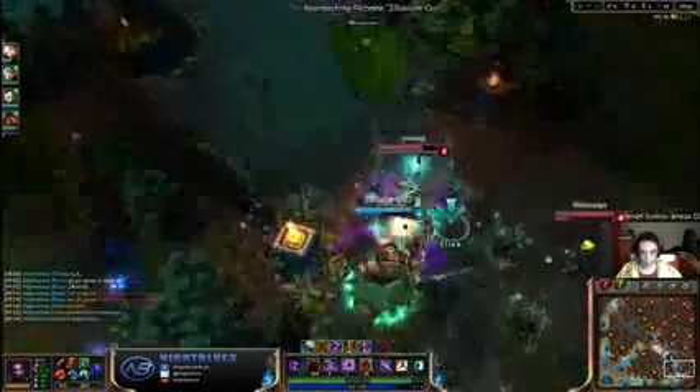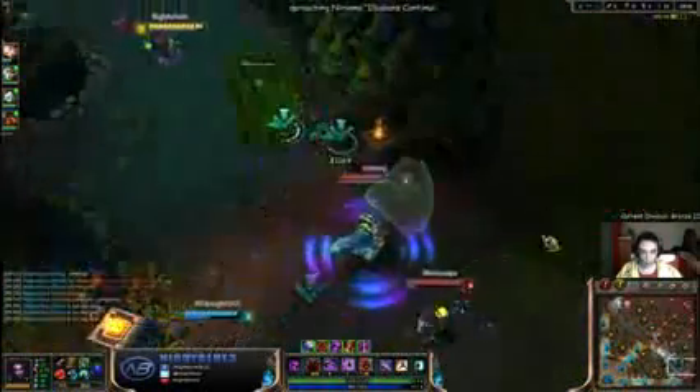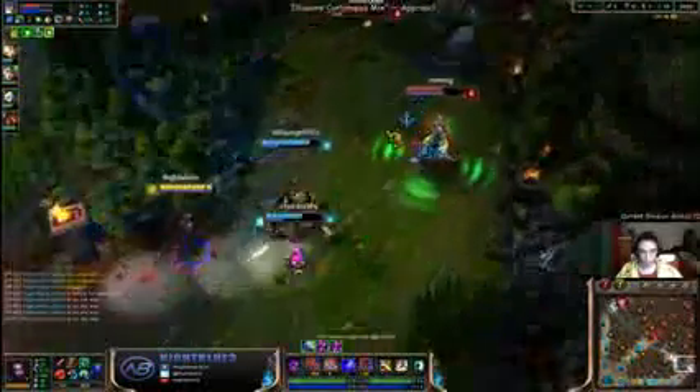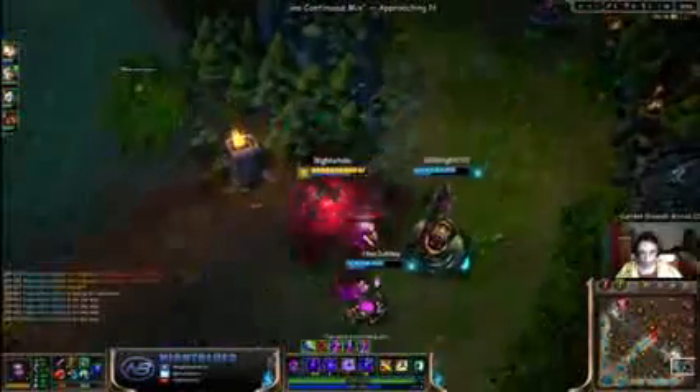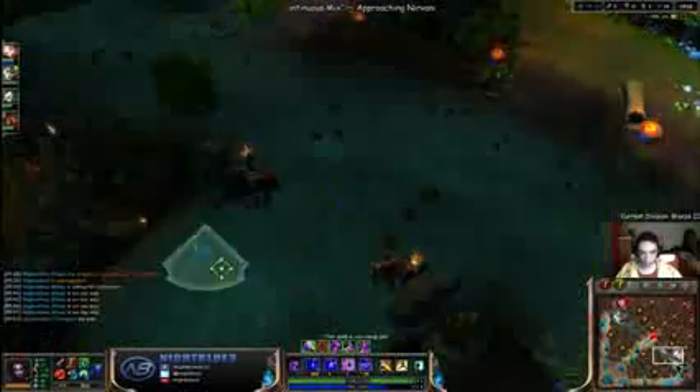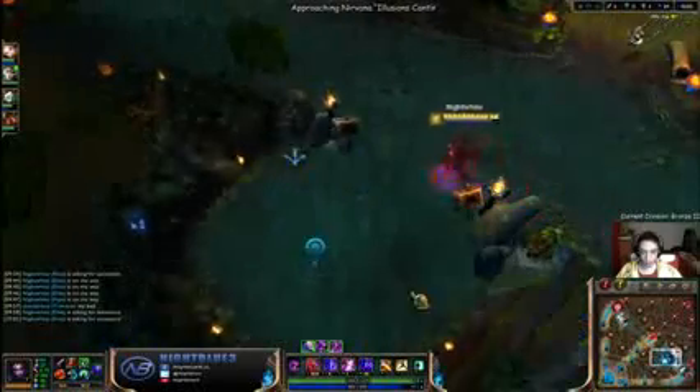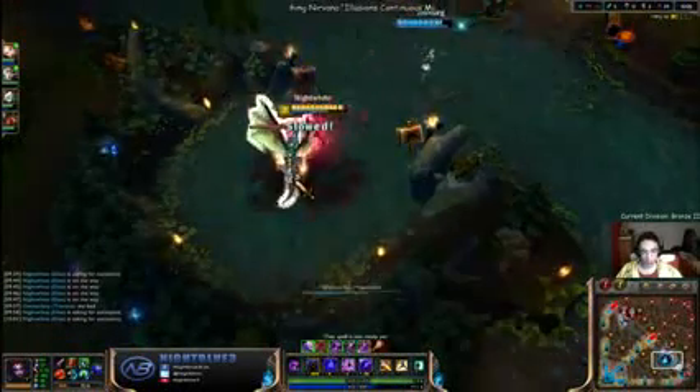I have no idea what they were doing. I do have Flash and Repel, so that's an option. He flashed my Q there, and Tristana ulted him away — that was unfortunate. But oh well, it happens. There's no reason to dive right now. We can just easily take Dragon. Shaco is top, we just pushed them out of lane. Sona doesn't have ultimate, so it's a very easy Dragon.